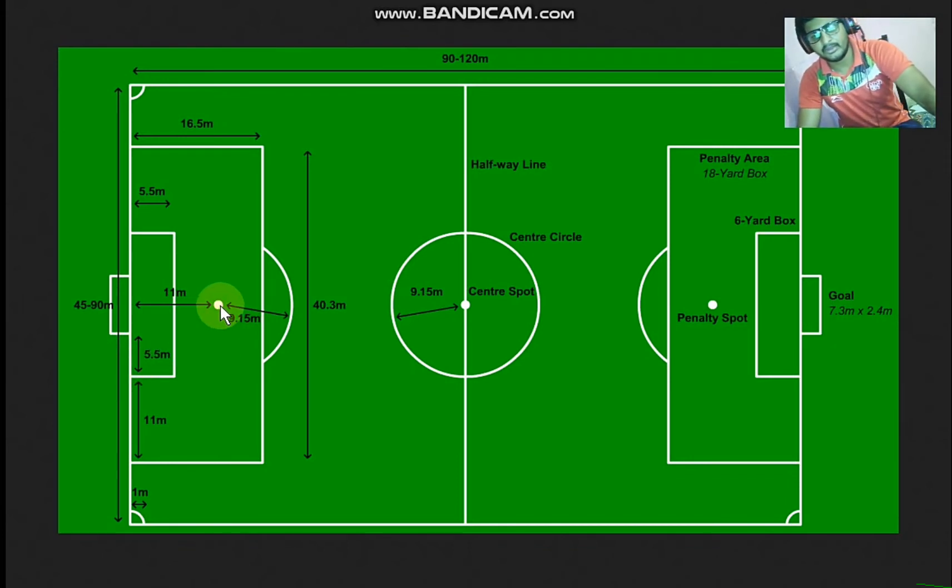Now you can see this point — this is the penalty spot, which we call the penalty. This is 11 meters. And then you can see the goalposts: 7.3 meters wide and 2.4 meters high. This is the height and this is the width.